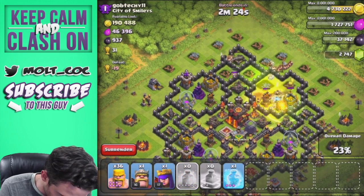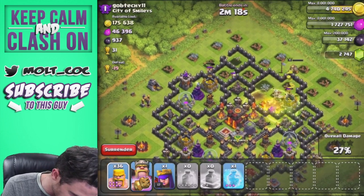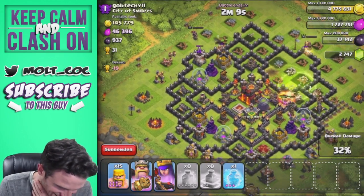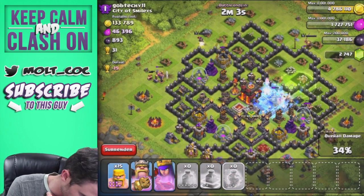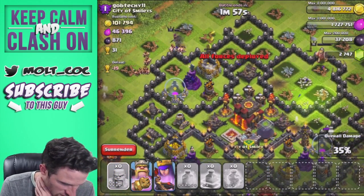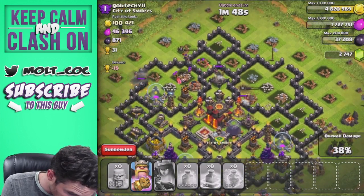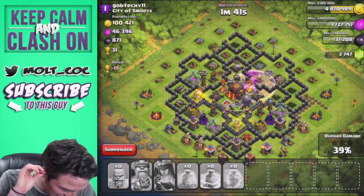They're going to continue jumping over that, which is so hilarious. We're going to drop off another heal spell right here. The jump spell disappeared just then, that's ridiculous. We'll drop off all these barbarians up here and deploy our queen. We're going to freeze everything up over here. The king is going in — wait, the jump spell was right there and he didn't go over it, that's so ridiculous.